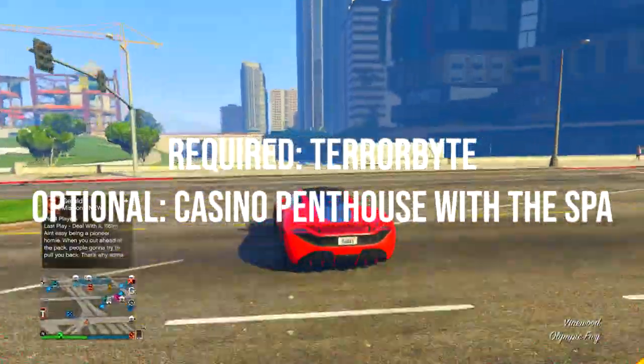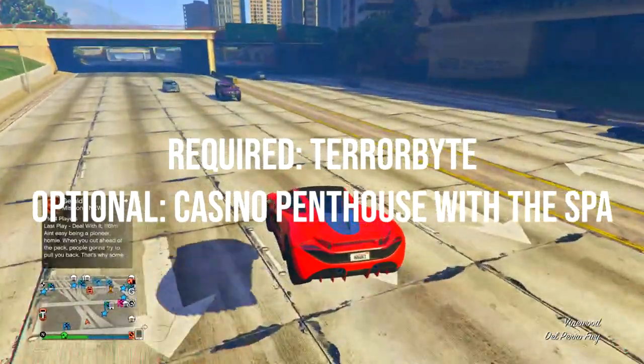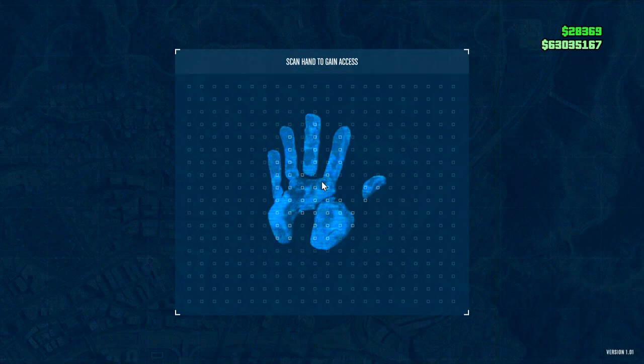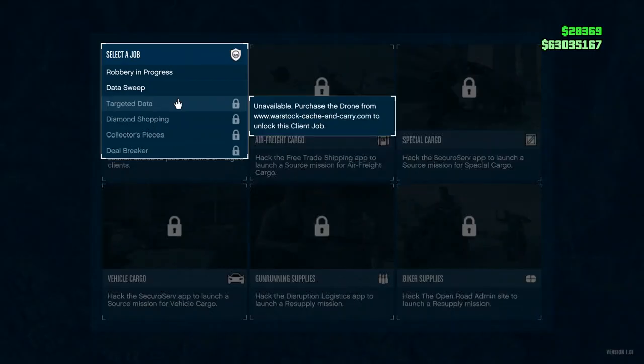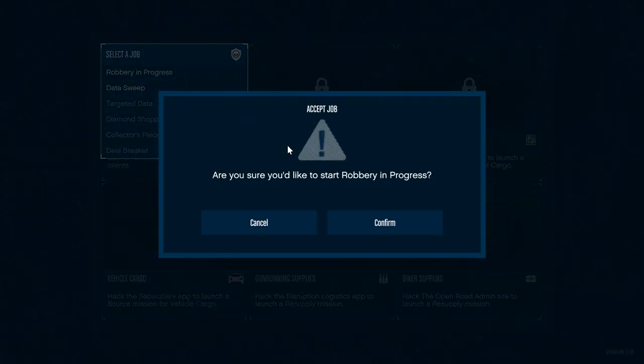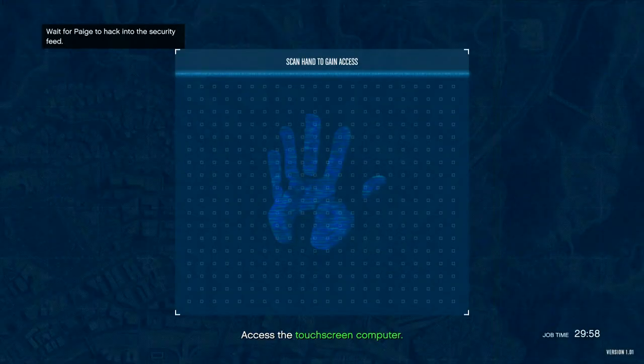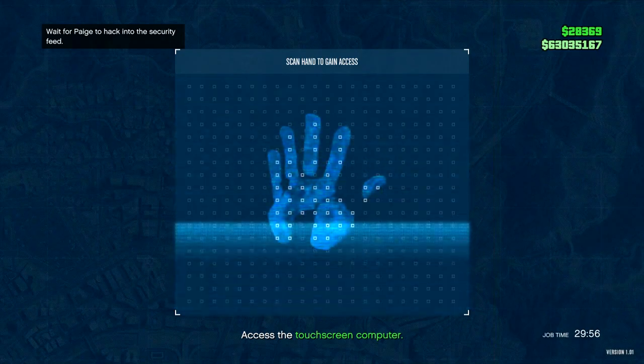Alright, let's get into it. So first off what you guys want to do is head over to your Terrorbyte. Go up to the touchscreen, click right on the d-pad, and you guys want to start a robbery in progress. So robbery in progress — confirm. Then you guys want to go ahead and check which bank it is that's getting robbed.